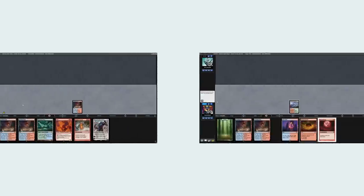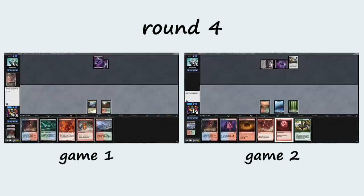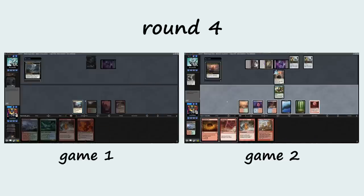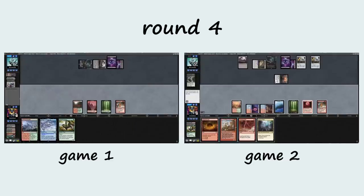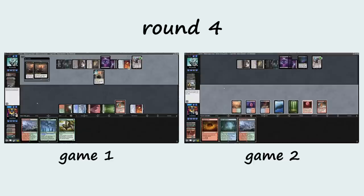A Round 4 pairing against Mono Black Coffers revealed some critical flaws in our strategy, as we were unable to deal with a resolved Sheoldred on the board in both games 1 and 2. Additionally, having Seismic Assault in play without any of our 3 engine cards left us with little chance of surviving the powerful game plan our opponent utilized. We're 2-2 going into our 5th and final match.